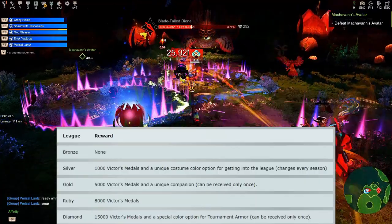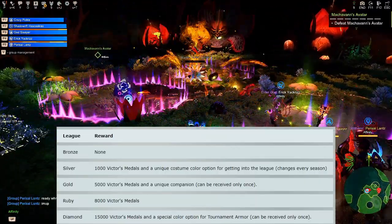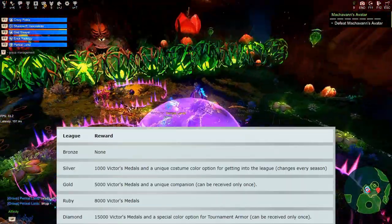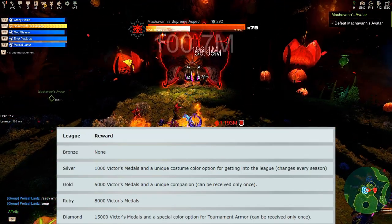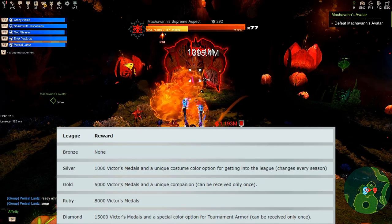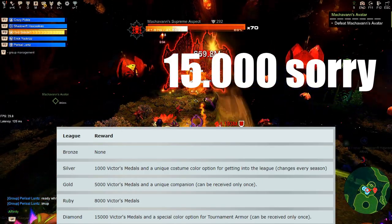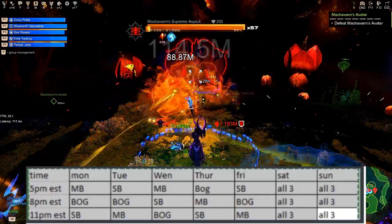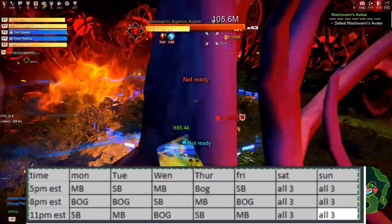Bronze doesn't give you anything. Silver League gives you 1000 Victor Medals — you need 100 points to reach Silver rank. Gold will give you 5000 VMs and requires 200 points. Ruby is 8000 Victor Medals requiring 300 points, and Diamond is 10,000 Victor Medals requiring 400 points. Play PvP modes during happy hour because that's the only time when other players are doing it. Kill other players and hope your team will win.